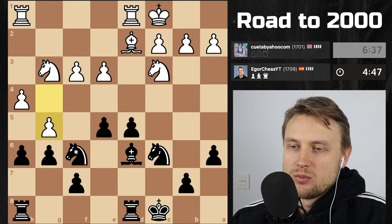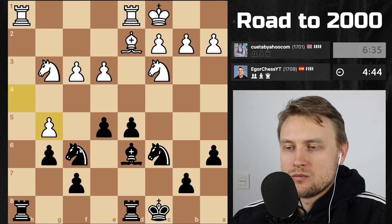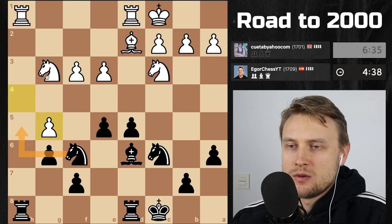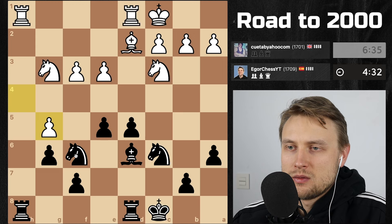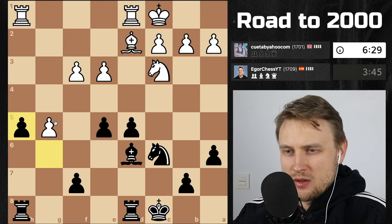So it takes, takes, takes. I have to move this I guess. Could reroute, I don't think that's a problem. I can get an outside passed pawn — let's play here. Don't want to go back, this gives me a passed pawn that I can push. So that seems okay.